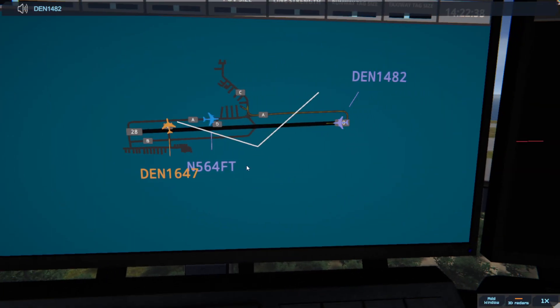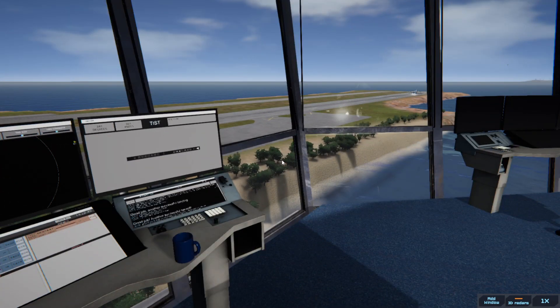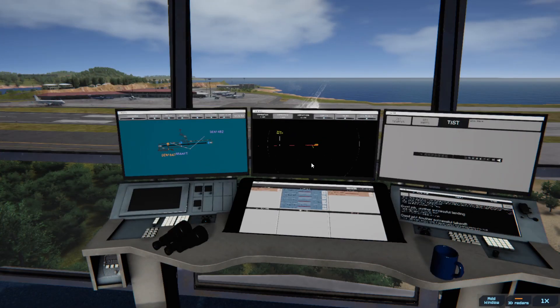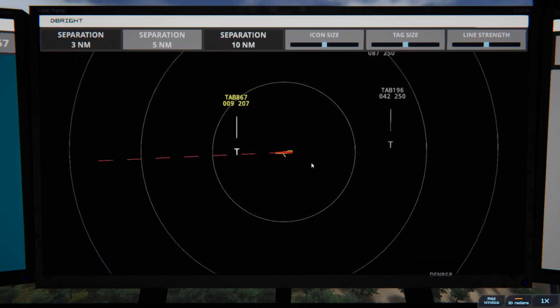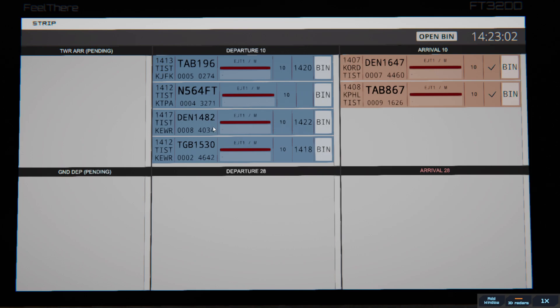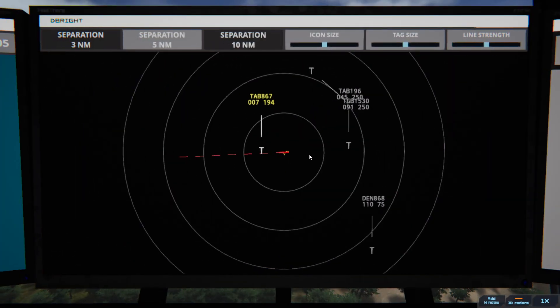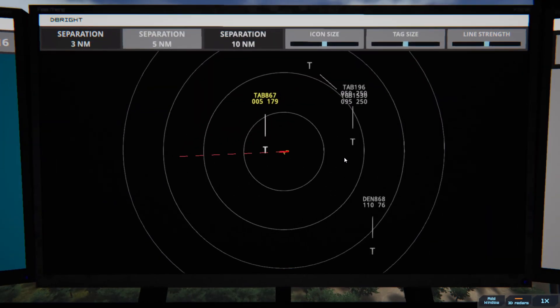Denali 1482, runway 10, cleared for takeoff, on reaching altitude 2000, contact departure. Runway 10, cleared for takeoff, upon reaching altitude 2000, contact departure. Denali 1482. Leslie 1906, contact departure. Roger, good day. 1530 is gone, 1482 is going.